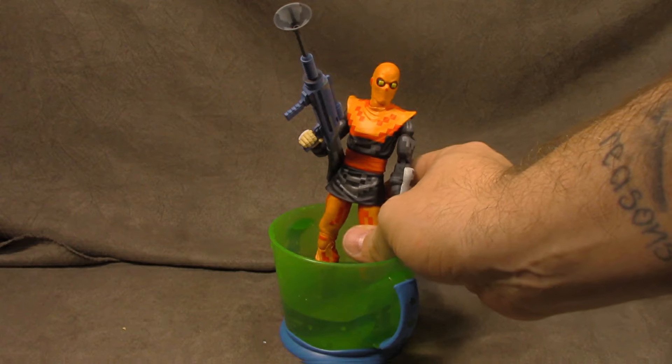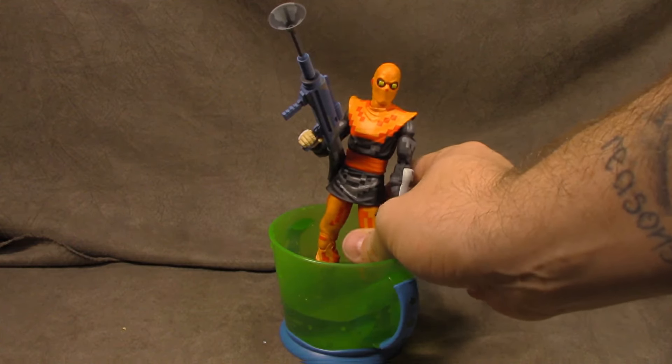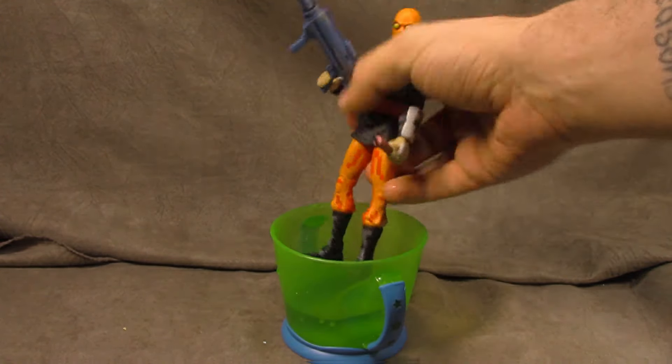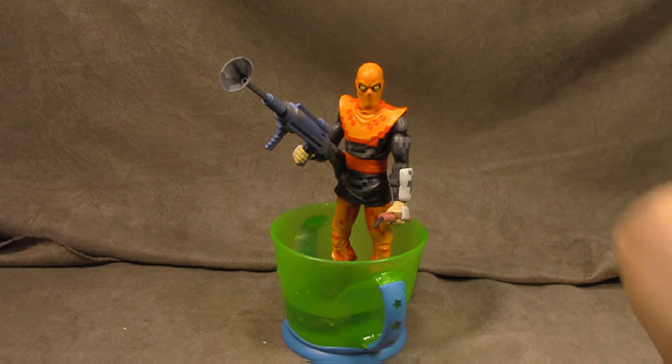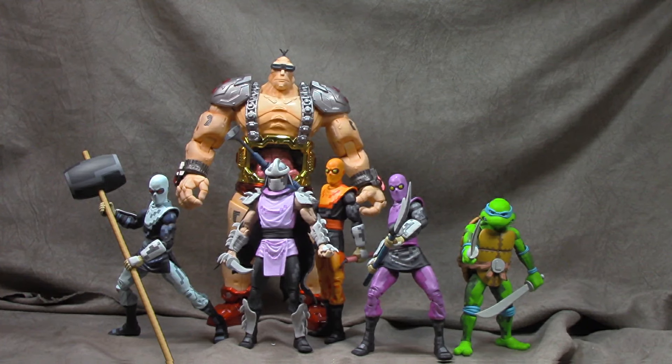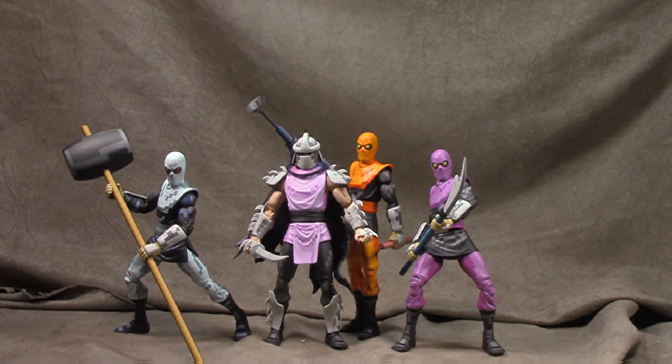The foot pops right off. You want to work relatively quickly because once the plastic hardens again, it'll be harder to get on. I'm going to redunk in cold water to lock it in place — that hardens the plastic back up. I'll position him standing so it hardens that way, which helps with shelf posing. I only had it in the hot water for about two minutes and that was more than enough. One foot gave me a bit more trouble but it still worked.